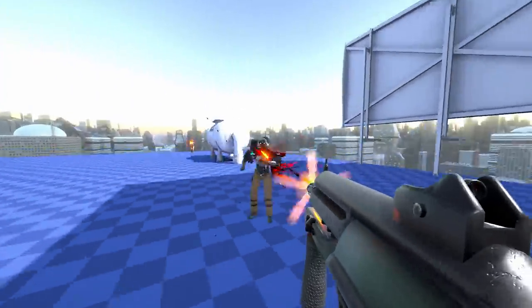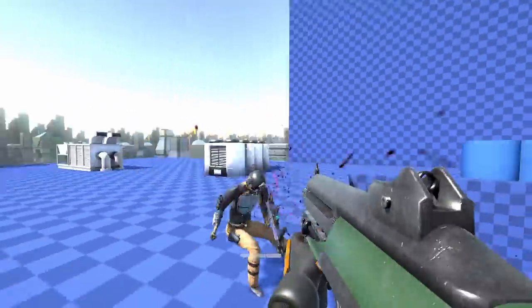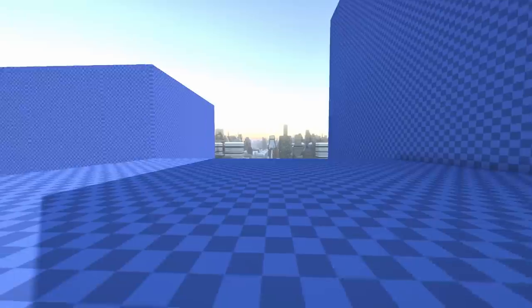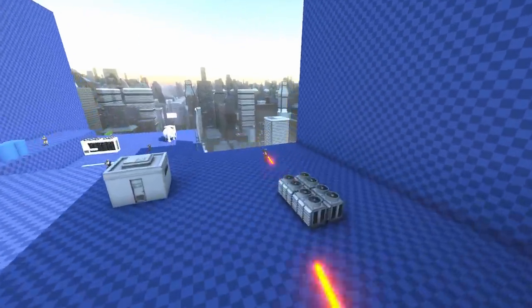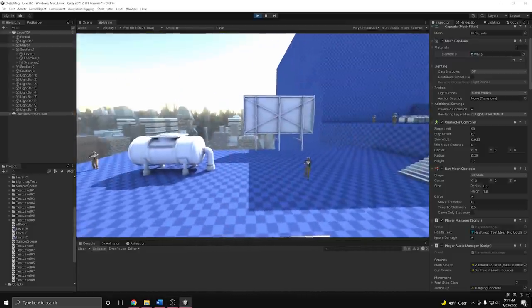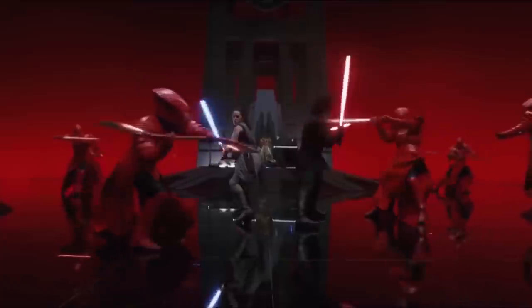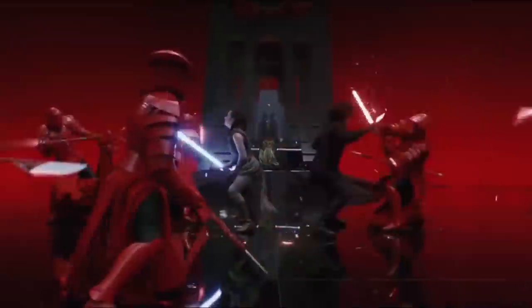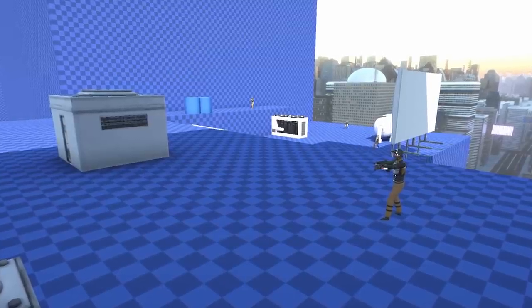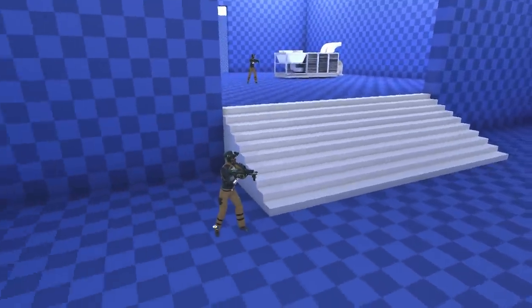Another issue with the enemies is that they would all attack the player simultaneously, which was overwhelming since instead of just dealing with the enemies closest to you, you had to worry about all of them — which made the game not fun, because any little slip up and you're dead. Not to mention it sounded terrible when all the enemies were attacking at once. So like how stunt guys in the background of a fight scene do some random bullshit while the protagonist is busy, the enemies in the game should do the same — don't attack the player if they are busy fighting other enemies.